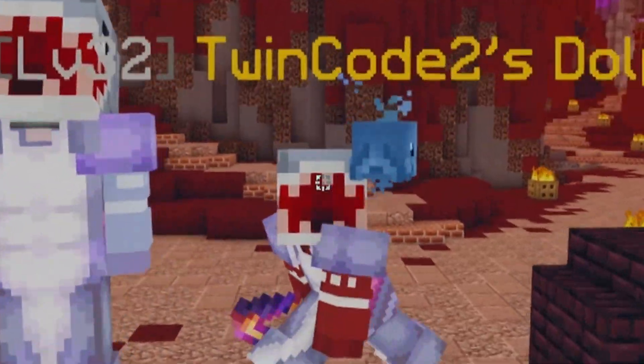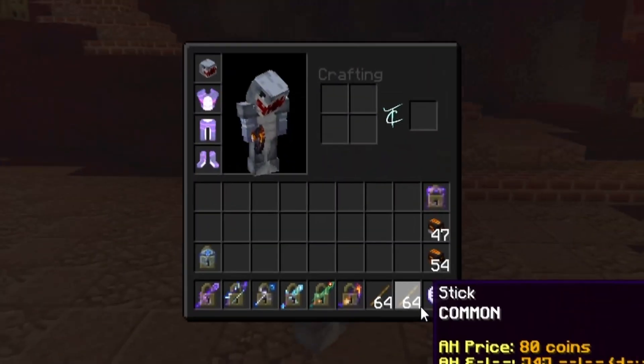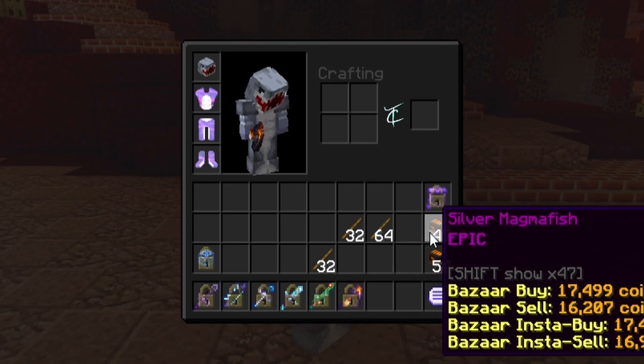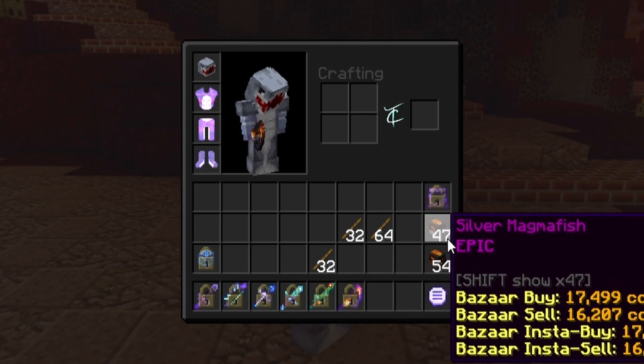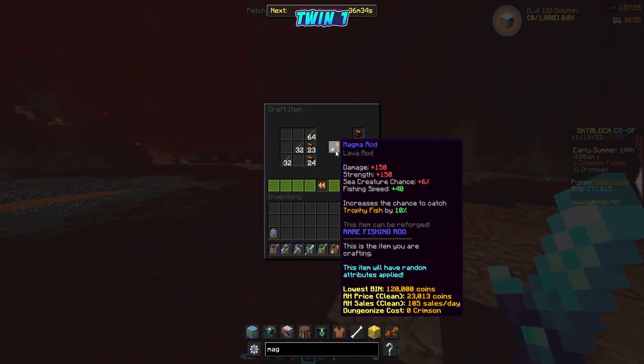We want to get as close as we can to the perfect rod and then start fishing. We've got a ton of sticks — we'll need a lot more — along with some silver magma fish. We need the silver version, which is the enchanted version of the magma fish, so let's throw these in the crafting table and see what we get.